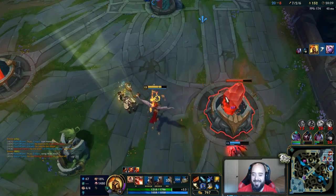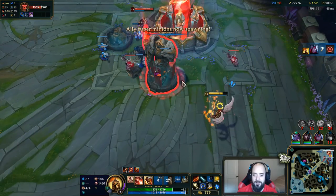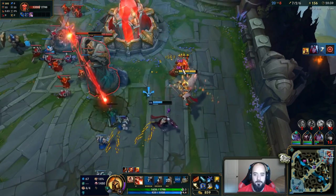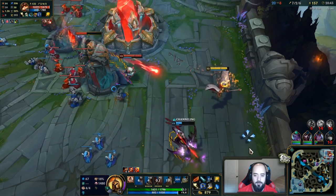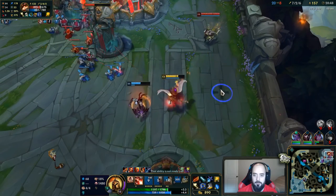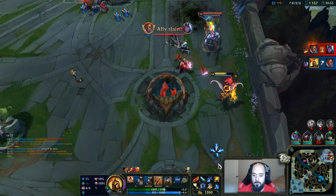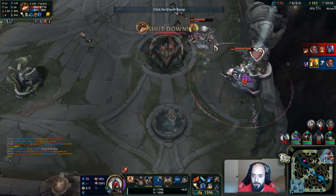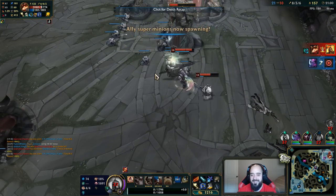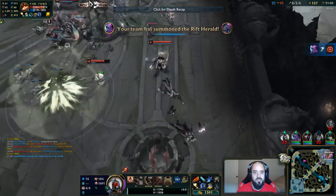I do so much damage. Holy shit. Come here, little Tito — you're next, buddy. As long as he doesn't blind me, we're good. Okay, he blinded me. Oh my god, I melted him. One second! He blinded me at the same time the guy knocked me back with E. And he has no ultimate — I could have killed both of them, but he blinded me.